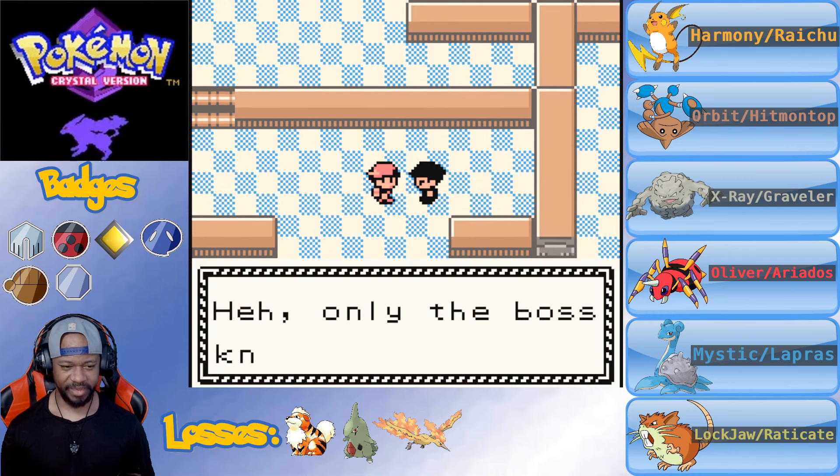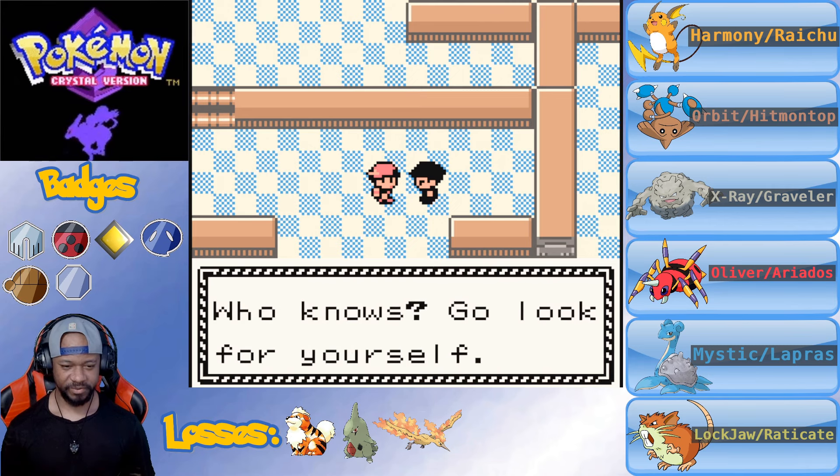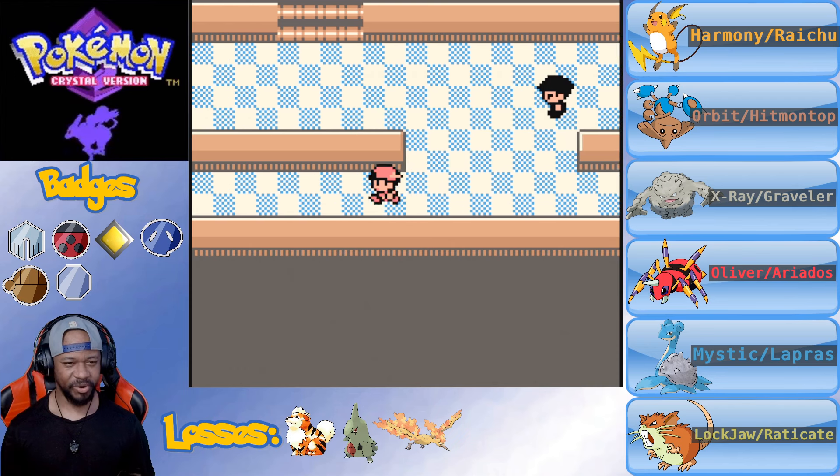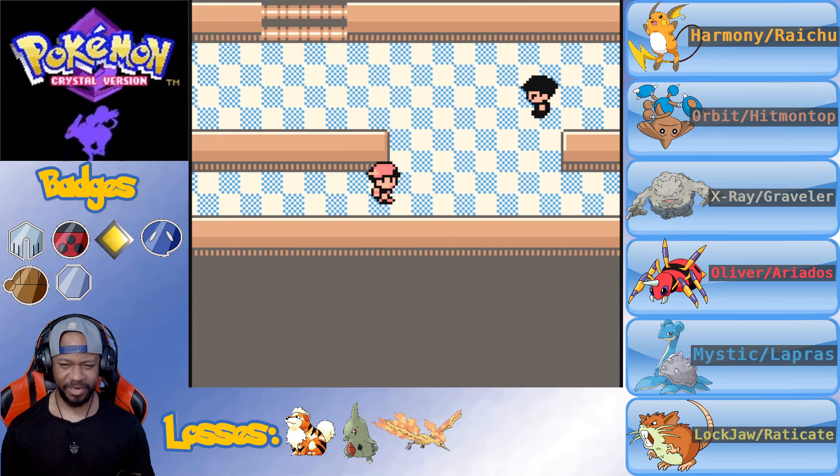Alright, this grunt gives me a password. I remember you have to talk to him and they give you a password, but only the boss knows the password for the door. I think it's like a Murkrow that says something that gives you the password? I'm not sure.